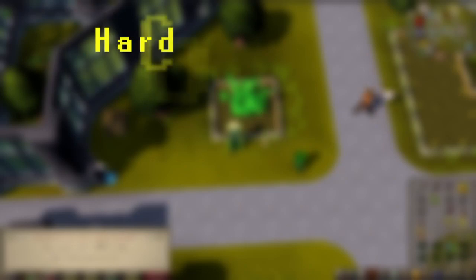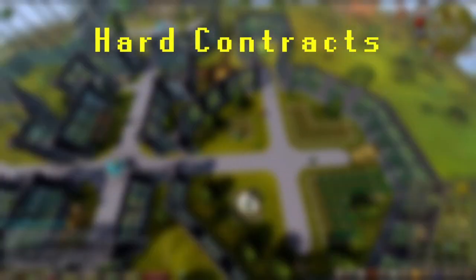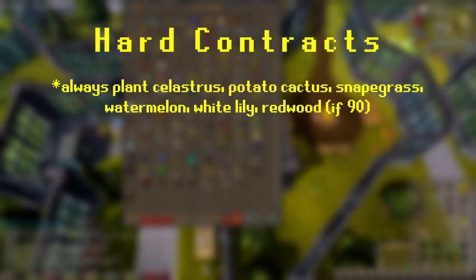By far the easiest to pre-plant for is hard contracts, because they don't have nearly as many options for what you're going to be assigned. Some plants that you should keep planted at all times include celastrus tree, potato cactus, snape grass, watermelon, and white lily, as well as redwood tree once you have reached level 90 farming. These are the only possible plants that will grow in these plots for hard contracts.